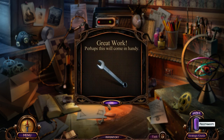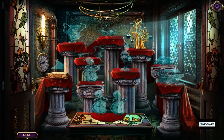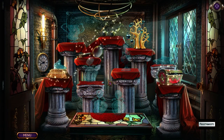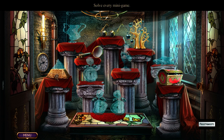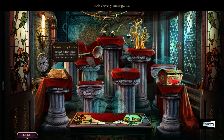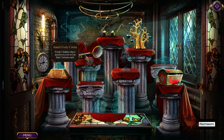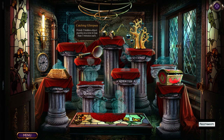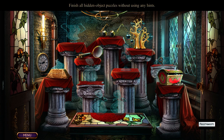Wrench. Perhaps this will... solve every minigame, solve every minigame. What you do. Four. Two. High. Four, six, 24.